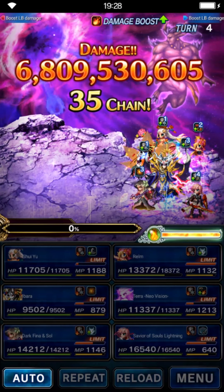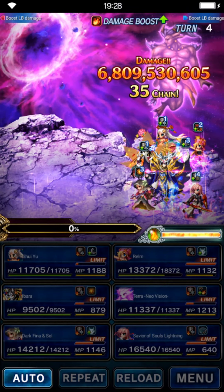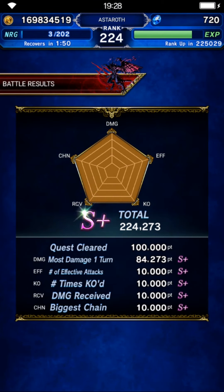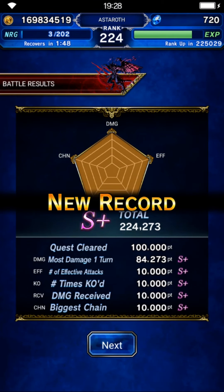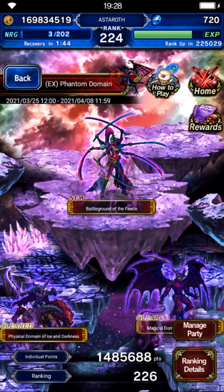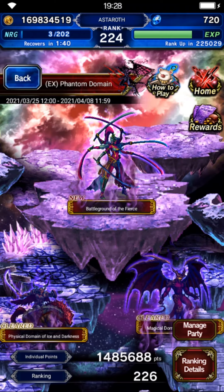Odin is very tanky — we only got 6.8 billion damage. We may need to rearrange the team since damage wasn't that good. Maybe Pharis will help because she has damage and an 85% grade — I'll do that later. That's all for the first two stages. Maybe I'll do Azura tomorrow. Thanks for watching and bye.